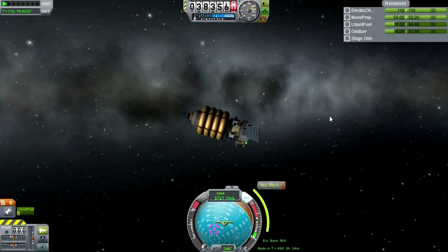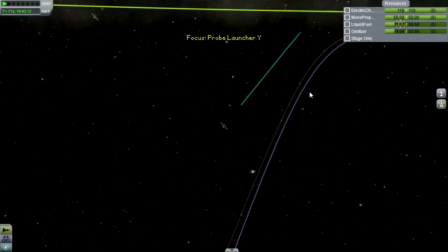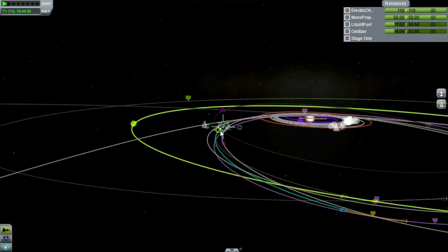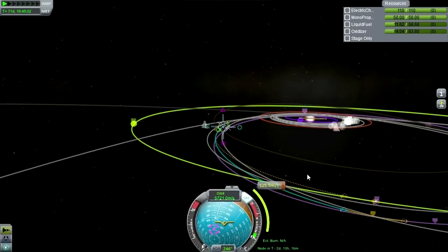This is the tiny little probe that definitely has to go to Lathe, so we don't have any choice here - we need to get a Lathe encounter. Lathe encounter - let me try and actually hit this one this time. 125.5 meters per second, much better than what was originally plotted. But that might be a mistake because it was probably telling me how much delta-V it would take to adjust to that plot instead of how much it would actually take. We don't have much fuel so we've gotta get this right.